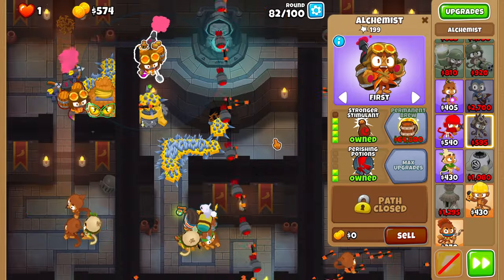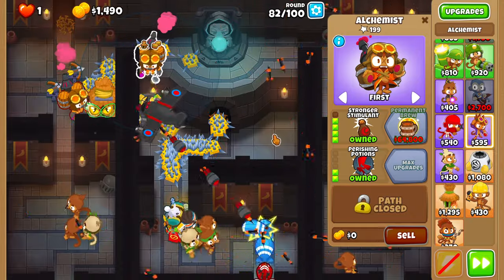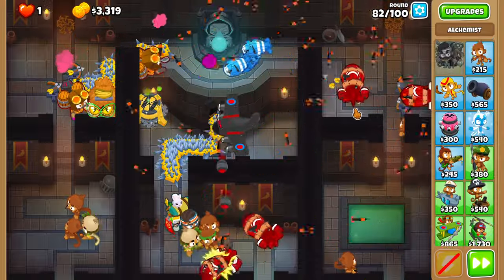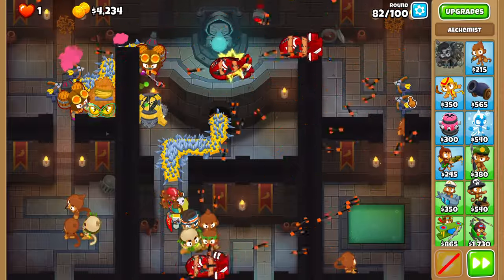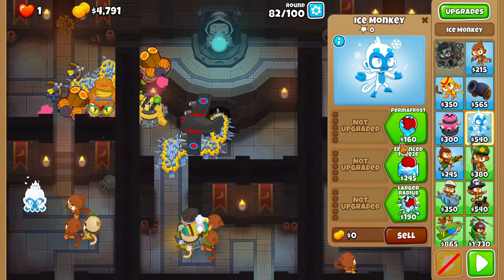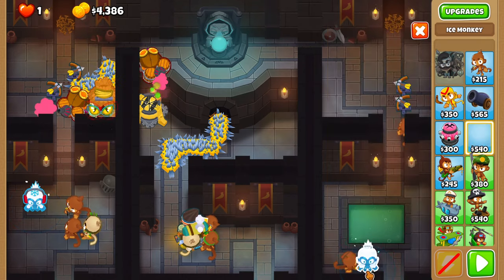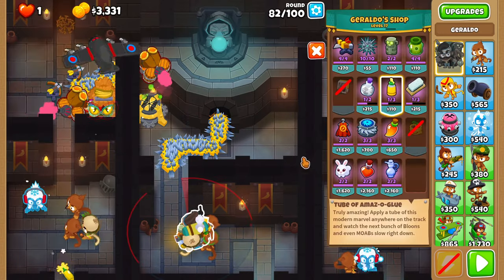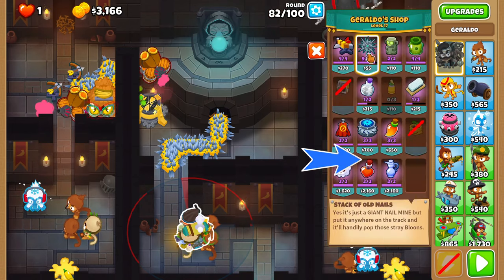Round 82 is free. On round 83, place one ice monkey on the left side and one on the right side, upgrading both to 1-1-0. Glue the right and left tracks. And finally, place five nails on the right between the candles.